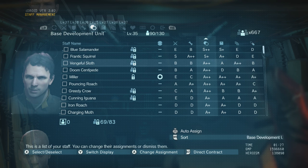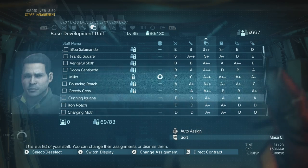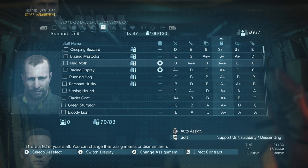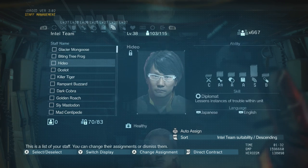Then we have direct contracts. If you're unsure of what this is, it's basically a safeguard for a specific man or woman so that they don't die — you can't send them on dispatch missions or to your FOB. This just keeps anyone safe who has special skills or lots of high skills that you want to keep alive, like Hideo.